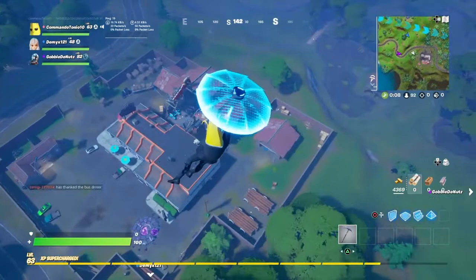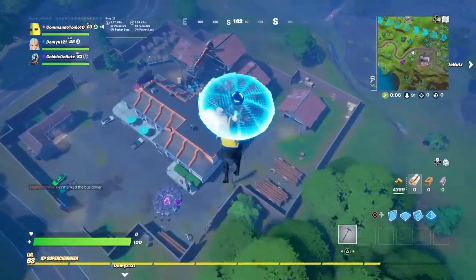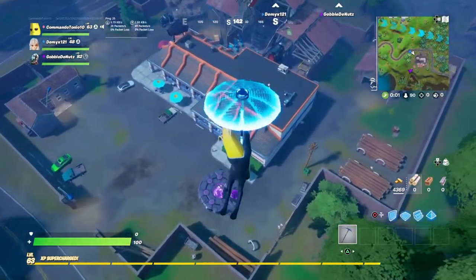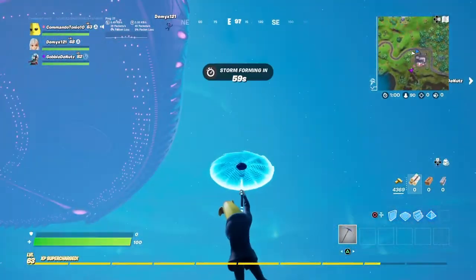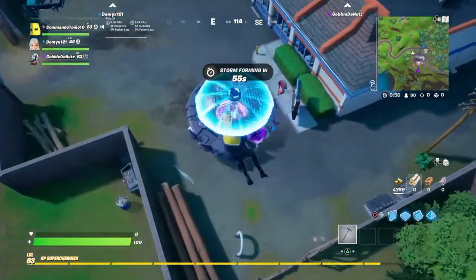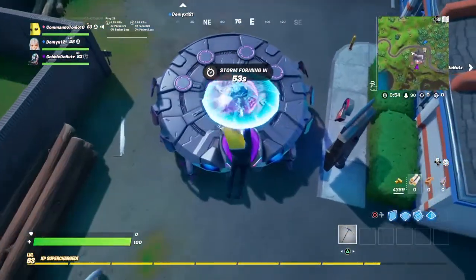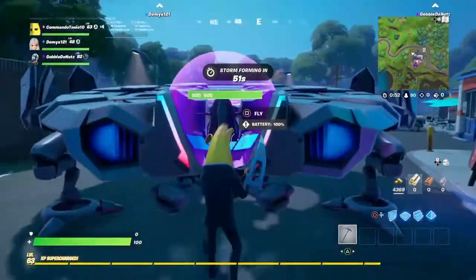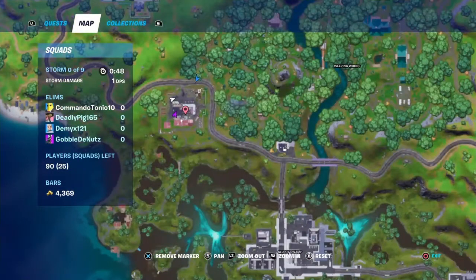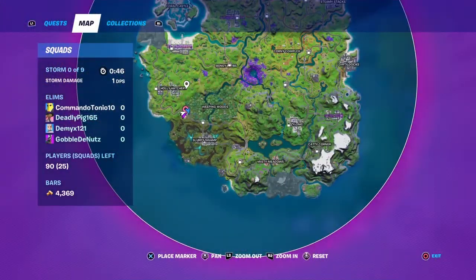So what you're gonna want to do is land right here — it's like a log jam place where there's a lot of wooden pallets and stuff. I'm gonna show you on the map. You can easily get an alien ship; it literally spawns right here every game. I'm showing you on the map right there just so you can see where it's at.